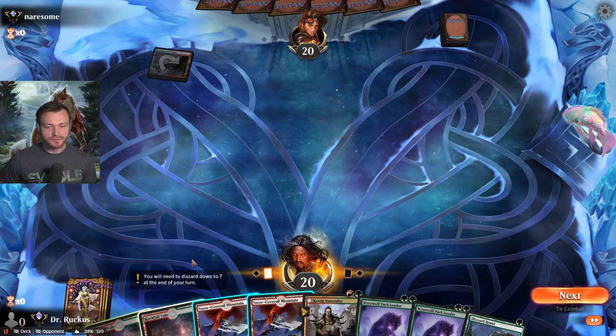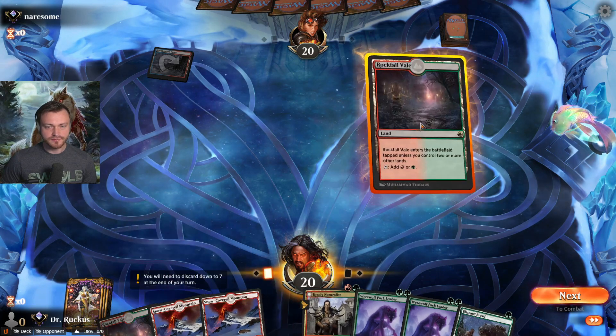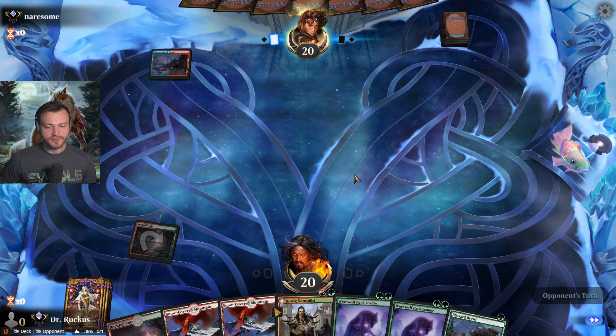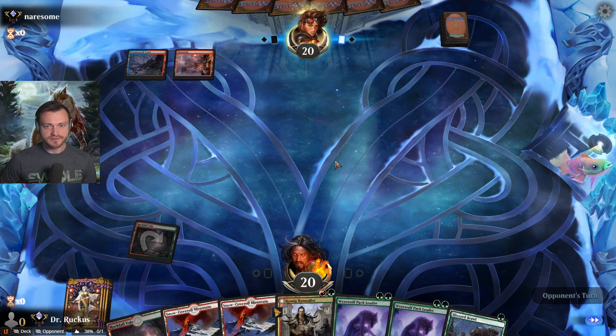We're gonna want that extra snow land eventually, but we'll start here. Just make sure we have our green source if we need it for the Naturalist on two.